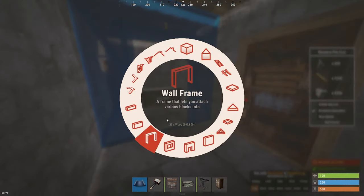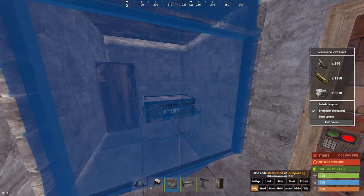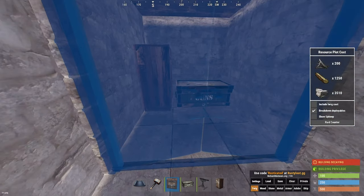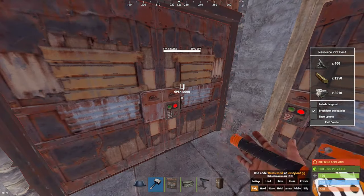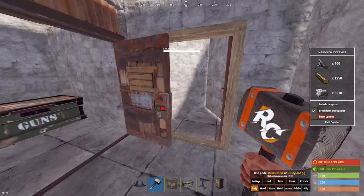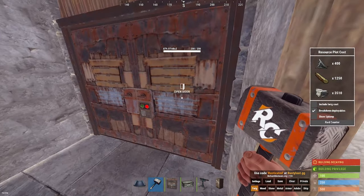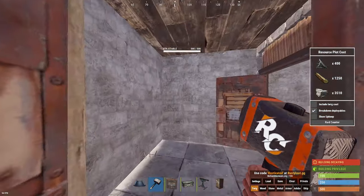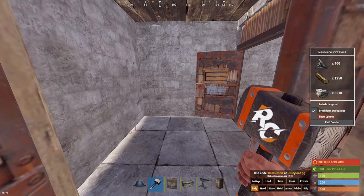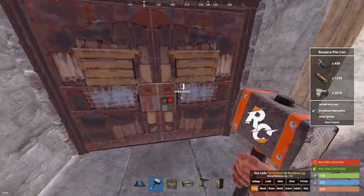Now for the airlock. You're going to want to build a wall frame here for the double door and upgrade that. For your sheet metal double door or wooden double door, you want it to open outwards towards the single door, not towards the TC. What you've just created here is an airlock — if this door is open and this door is open, they're not going to be able to get through. Maybe a duo could stand here, one jumps on the other's head and kind of pushes in — I've personally never had that happen. If you have, throw it in the comments.